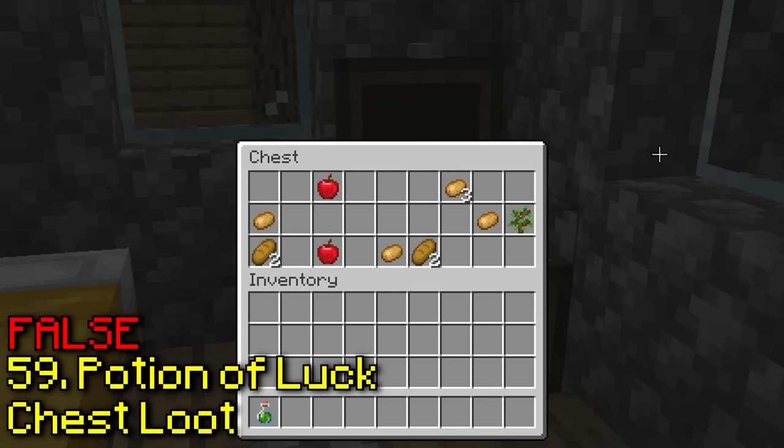Killing a wither skeleton with a charged creeper always drops a skull. We gotta be quick here. There's one, there's two, there's three — either my luck is insane or this one is true.